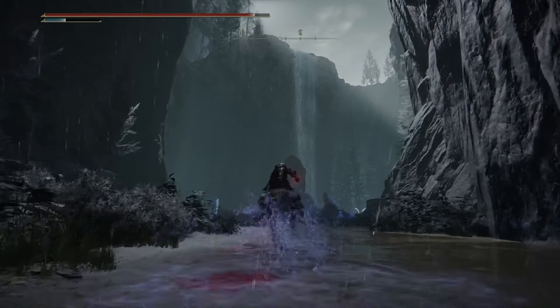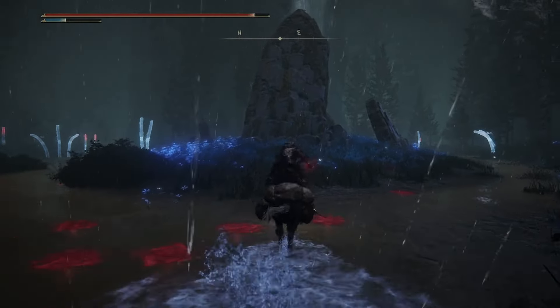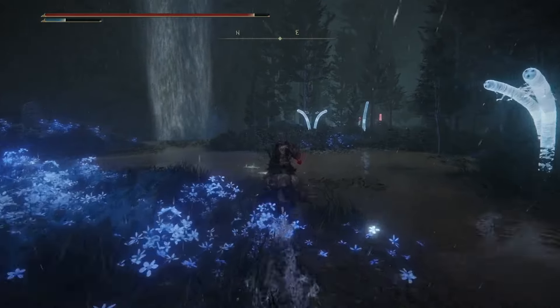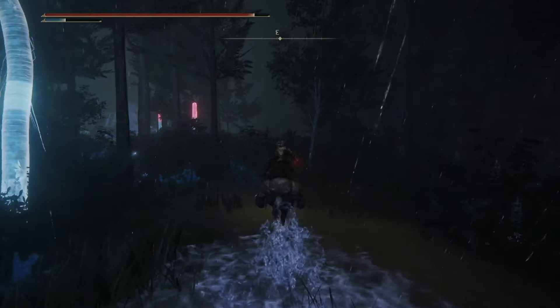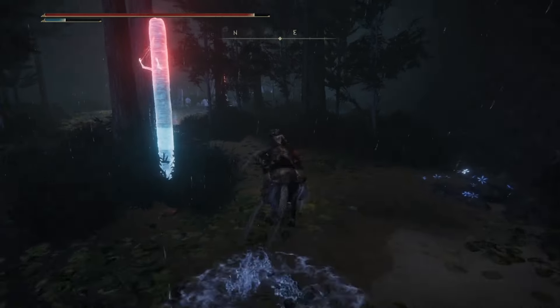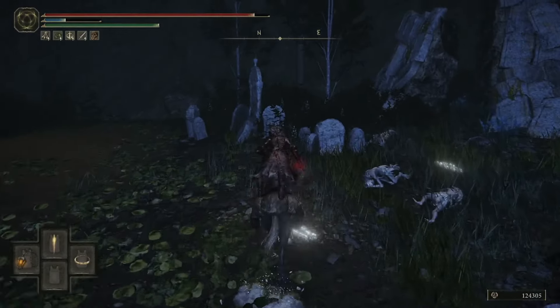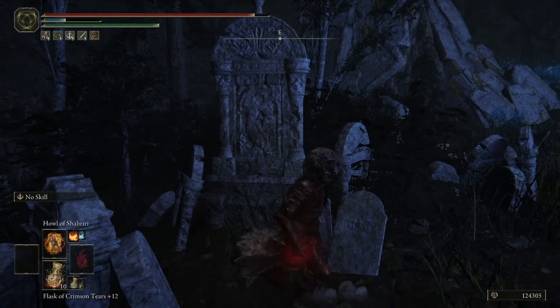Now once you see this waterfall, there's a big stone tablet here. You're going to take them right down this side. Right of this waterfall, you're going to take this pathway here. And at the very end of the pathway is where all those enemies are going to be spawning in. But your sword is going to be sitting right here on the tombstone.